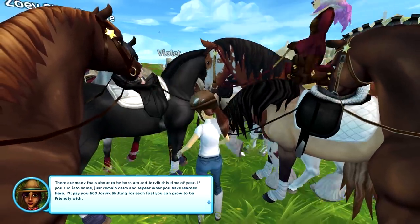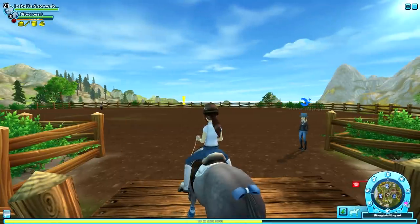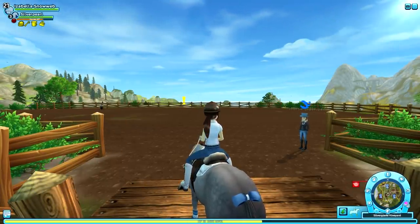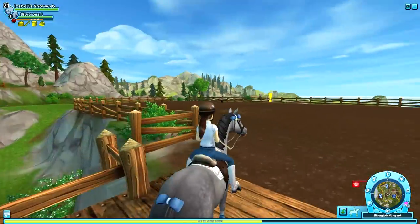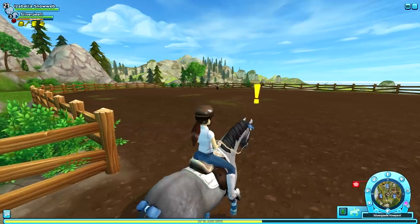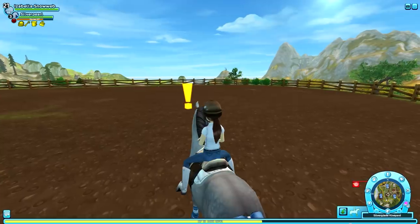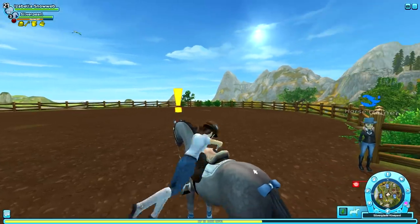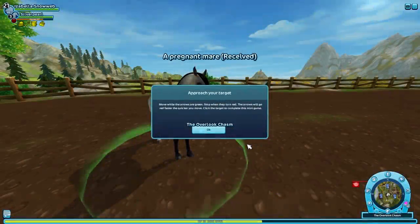Violet says: 'There are many foals about to be born around Jorvik this time of year. If you run into some, just remain calm and repeat what you have learned here. I'll pay you 500 Jorvik Shillings for each foal you can grow to be friendly with.' There are three remaining foals — one of them is right here near the Silver Glade Vineyard paddock. If you come across a pregnant mare in a paddock, you'll see an exclamation mark. Click it — after dismounting — to start the quest.